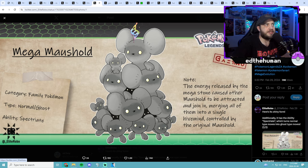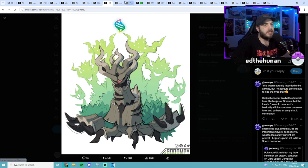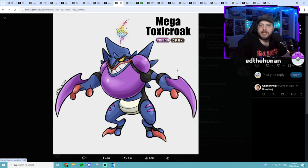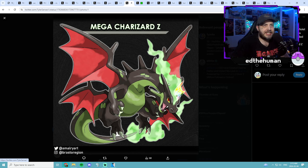This is where we started getting into the for-sure fake ones. Right here we got Mega Trevenant — I think it's pretty cool, I like how all the grass turns into little spirits behind him, that's really neat. Goopy's the one who did this one. We got Mega Toxicroak — this one's pretty sick too, by AlexLro4. I really like this one; Toxicroak's probably one of my boys — he's like one of my first shinies, so definitely got a place in my heart.